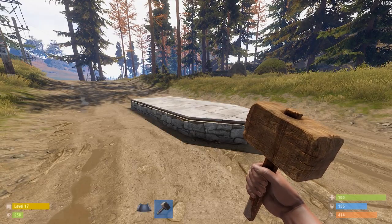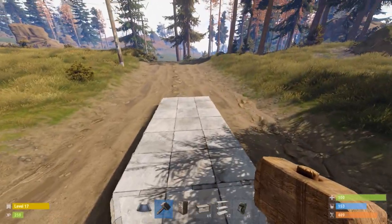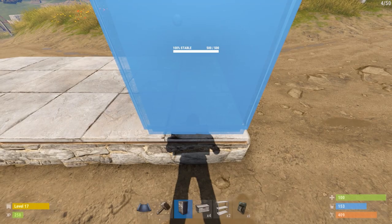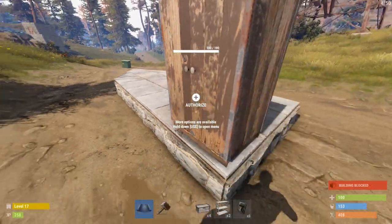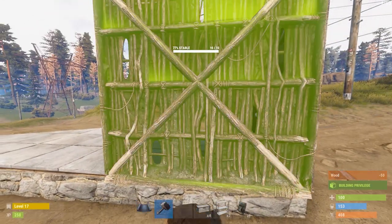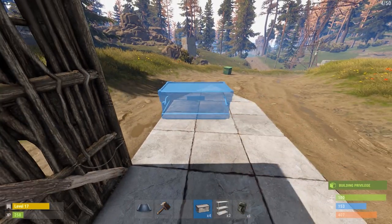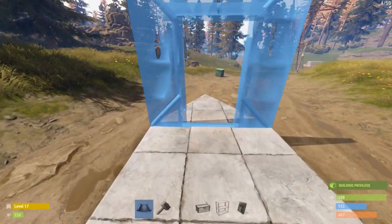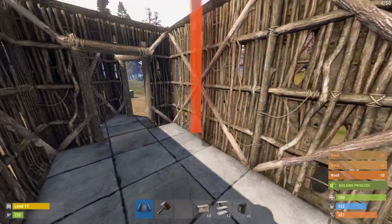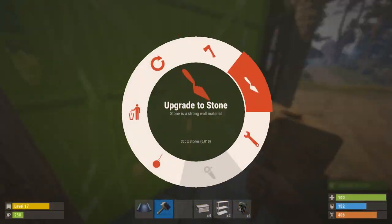Welcome back guys. So the first trap base I showed you was our more economic option. This trap base design is going to be a little bit more expensive. You're going to want to start off with your two square foundations and one triangle foundation. Once you've got that, come over here and place your tool cupboard right on the edge - make sure it cannot stick through the wall. That is pretty important because you don't want people to know where your tool cupboard is. Go ahead and upgrade this to stone, and just leave the roof open for now.